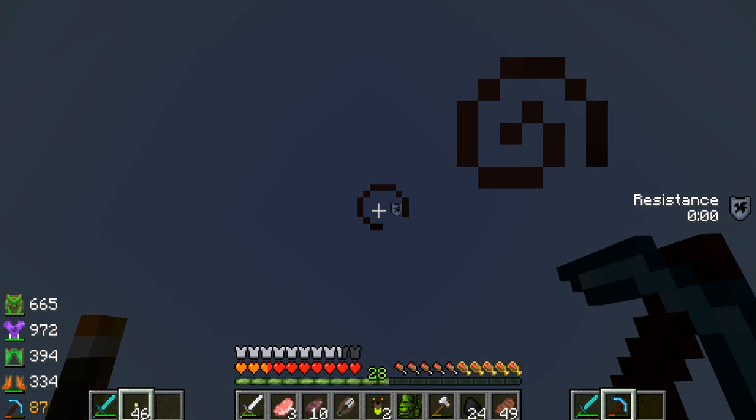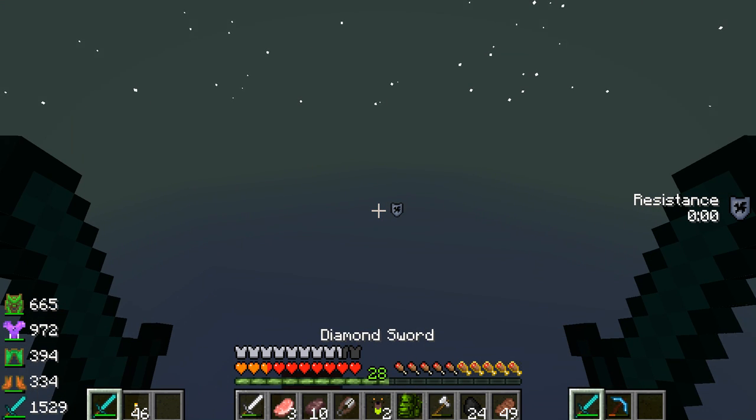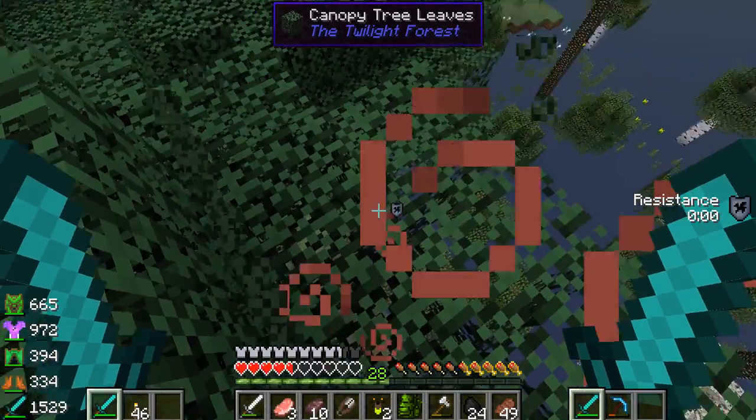Then we press T, and now we're gonna teleport — and now we're gonna fall. Don't press a button, don't press a button. Ah, we fell anyway.